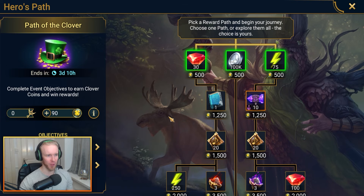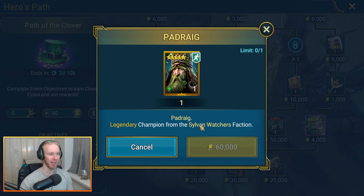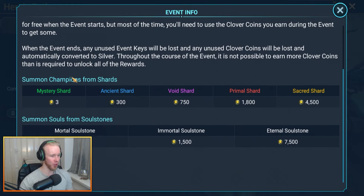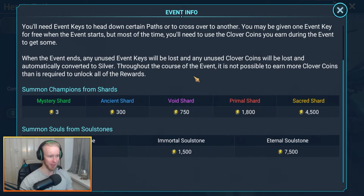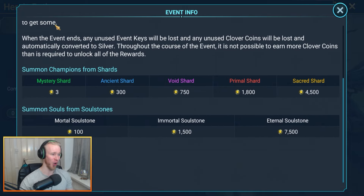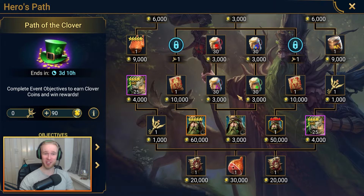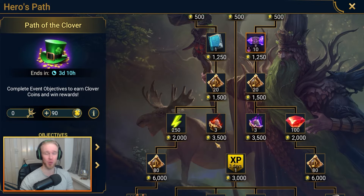Let's head into Path of the Clover and talk about just how many resources you're actually going to need to get your hands on Podrig. How are you getting points on Path of the Clover? It's all about cracking open soul stones and shards, with some being much more efficient than others. Only three points per mystery shard — we're going to do the math on all of these and talk about how many shards you'll need.